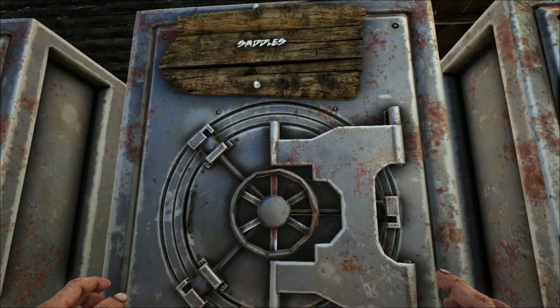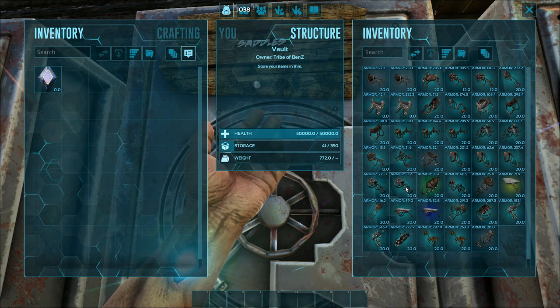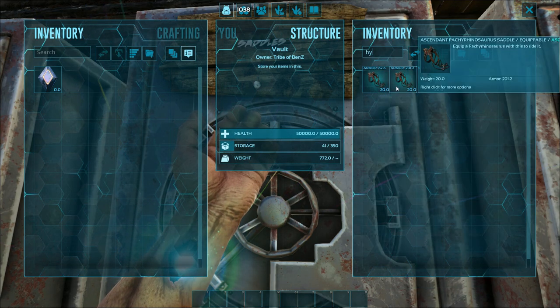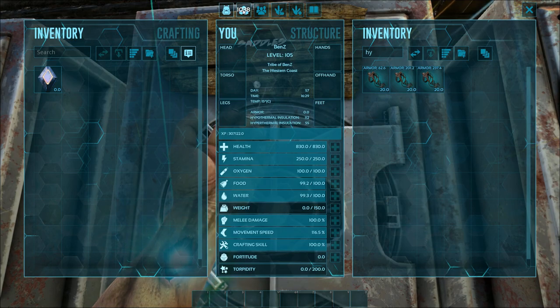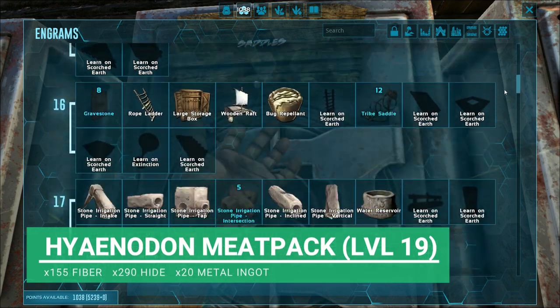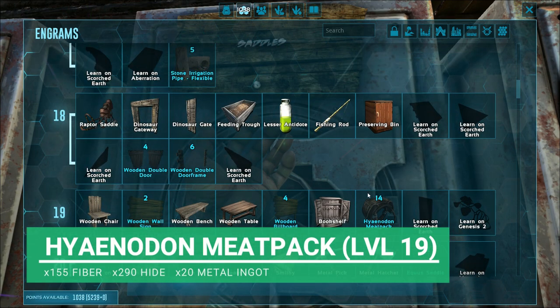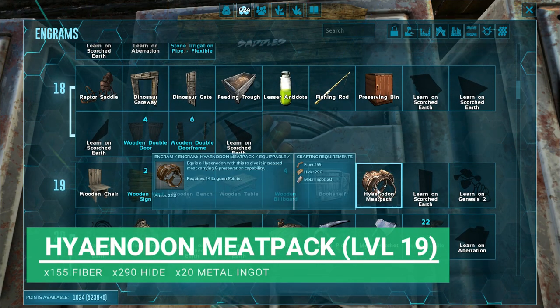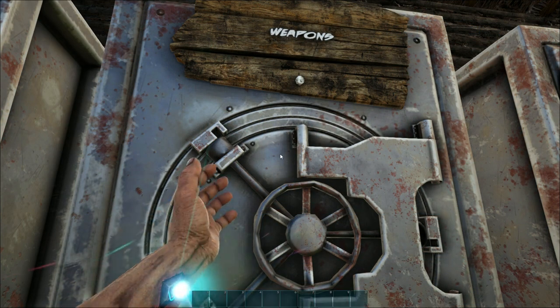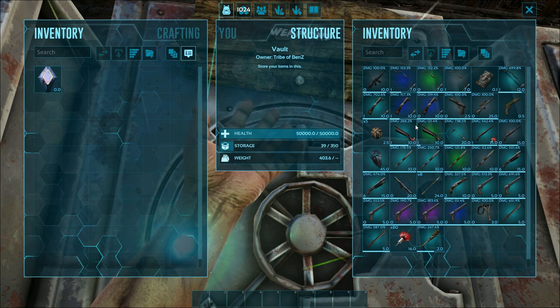It's taming time - we're getting a dog, and it is the hyena dog, the closest to a dog we can get in ARK. The first thing we're going to need is the hyena dog saddle - it's not really a saddle, it's actually a meat sack. At level 19 you unlock this, and all you're going to need is 155 fiber, 290 hide, and 20 metal ingots.